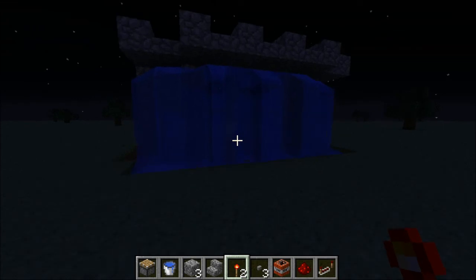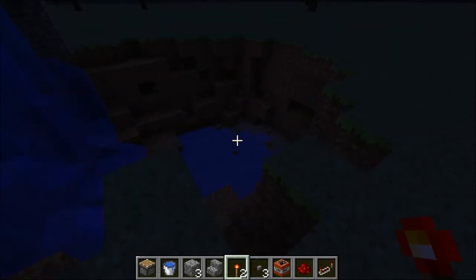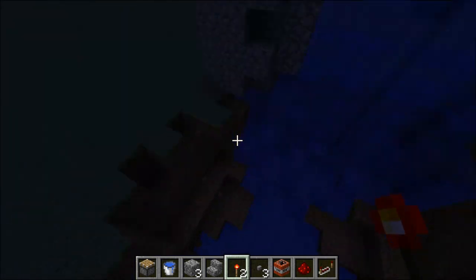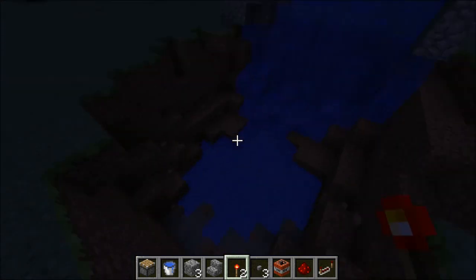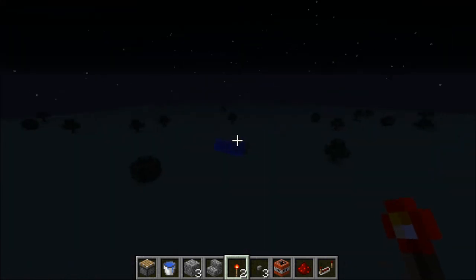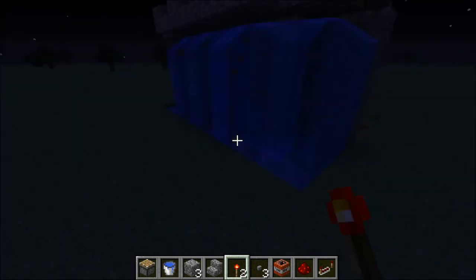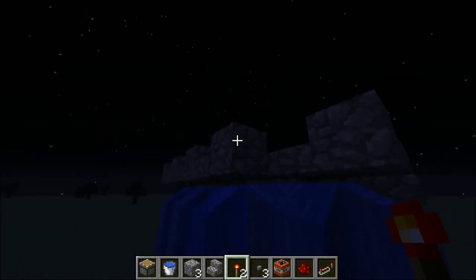No damage to the wall of course, because there's water. The same cannot unfortunately be said for the town inside. From the outside it looks almost pristine, but there's devastating damage on the inside. Even though it is a water wall, this method will allow you to inflict extreme costs on your enemy with relatively little cost to yourself. It's very hard to do without being noticed, so it's best used as a stealth infiltration option.